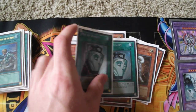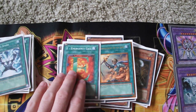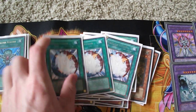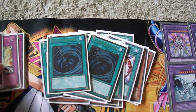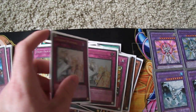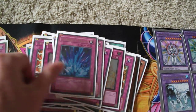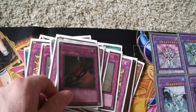Double Pot of Duality, Reinforcement of the Army, Emergency Call — I'm not sure about the second search target; this could be like a third Duality if you guys have it. Triple Spark, Future Fusion sets up your biggest plays. Triple Miracle Fusion, Reborn, Dark Hole, Book of Moon, double MST, and finally a deck that can actually consistently play Triple Hero Blast — it's really, really good in here.